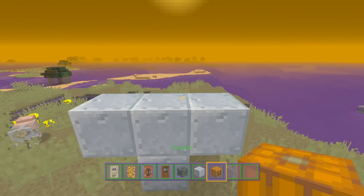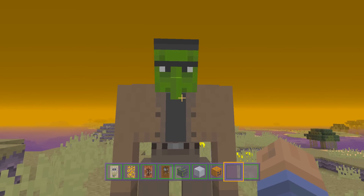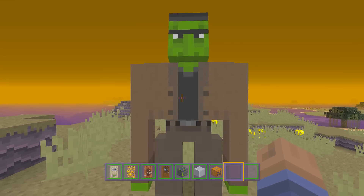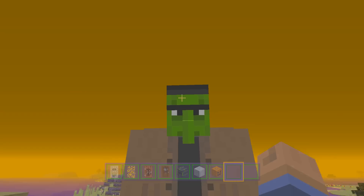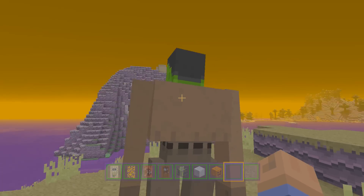It's more centered around the end of the month. The mobs look insane — just in case you've never seen the Halloween texture pack. As you can see, we have Frankenstein as the iron golem, and Slenderman as the enderman. You get the idea of what I'm saying there.